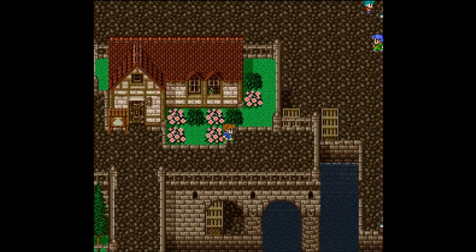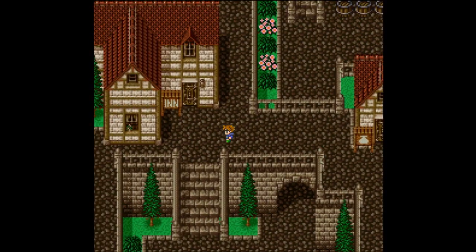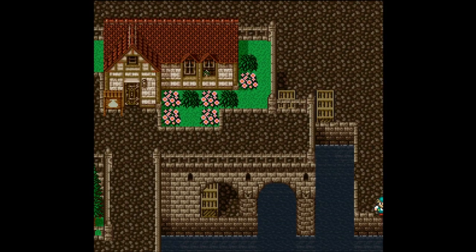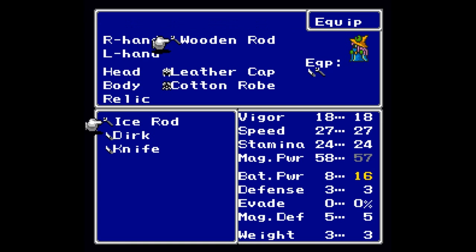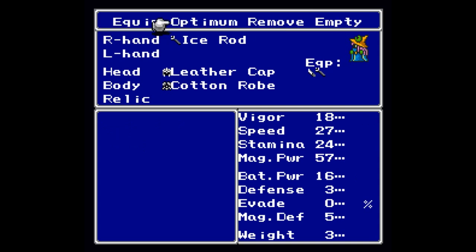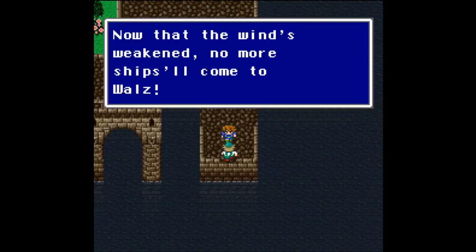If I remember right, there is a secret passage very nearby the item shop here. It's just a matter of me remembering where it is because I want to try to figure this out. It was exactly where I was trying to go - I don't understand what's going on with me today. There is a secret passage down here where we can get an ice rod, which actually might be an upgrade from the wooden rod I just bought.